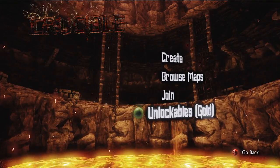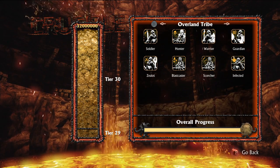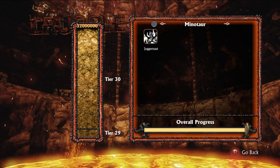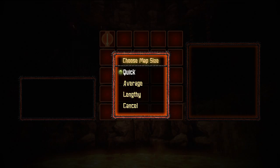First off, see how much gold you've collected. Gold discovered in the campaign gives you access to different tiers of options in Crucible. If you want to dive right into Crucible without spending too much time in customization, there's a Randomize button that makes it easy to jump into a match.